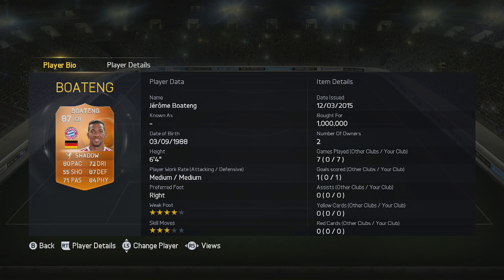Taking a close look at him: 6 foot 4, medium-medium work rates, right footed, 4-star weak foot and 3-star skill moves. Cost me 1 million coins, although you can't get hold of him due to the price ranges. 7 games, 1 goal, and I've added the shadow chemistry style to boost his pace and his defending.